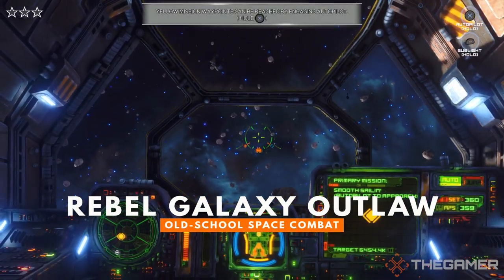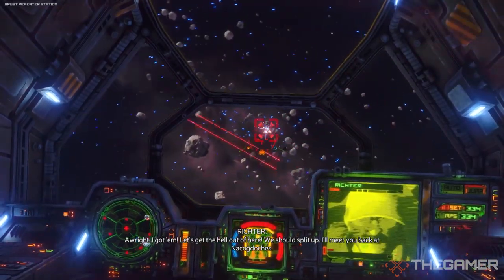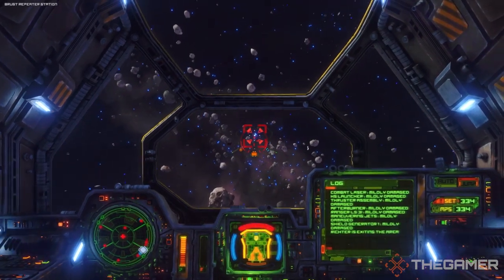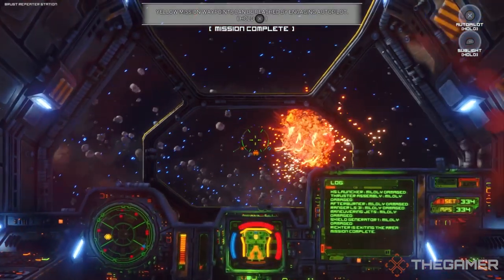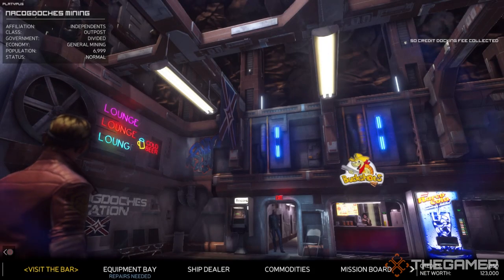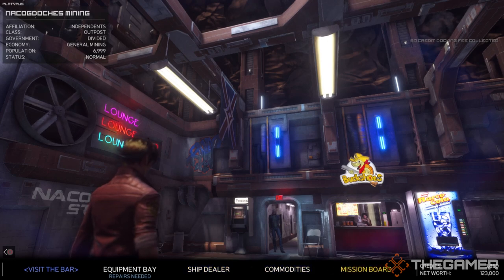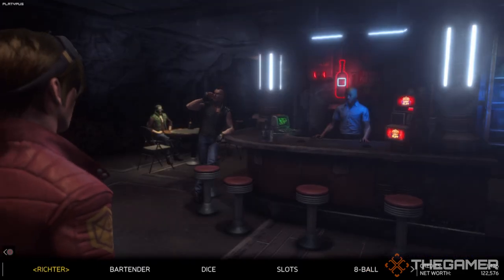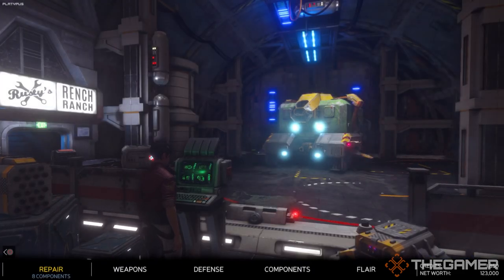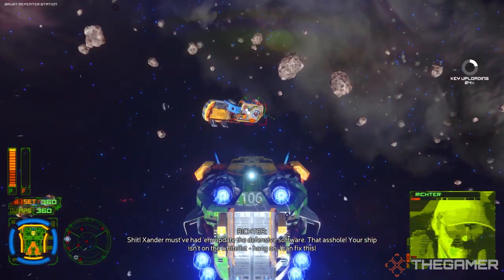Hearkening back to those classic ship sims of the 90s and early 2000s, Rebel Galaxy Outlaw is a sequel — or a prequel, actually — that changed the gameplay drastically, opting for high-intensity action. Playing as a lone pilot called Juno, you're free to do as you please in this huge galaxy. There's a main story to follow, but you can also just take on missions, buy new ships and upgrade them, and take on various trades as you see fit. It's your choice, but either way, crank up the radio and get flying.